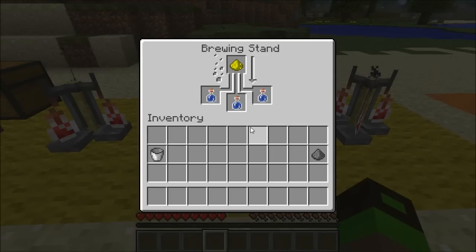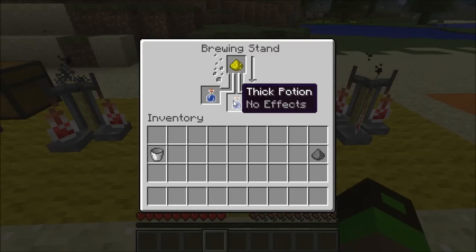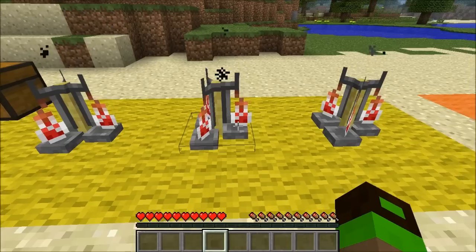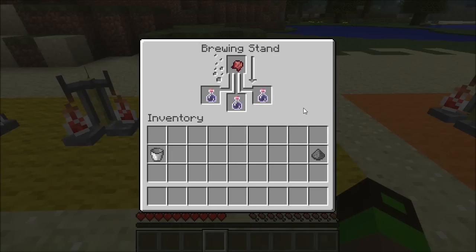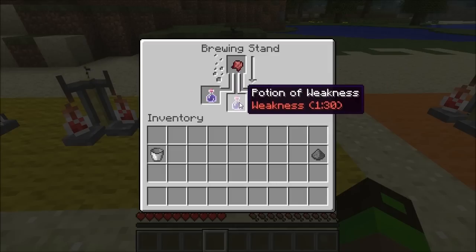Next, we have glowstone, which gives us a thick potion. Drinking this will have no immediate effect but it's used for brewing some tier 2 potions. Finally, we have the fermented spider eye, which actually gives us a potion that has an effect: the potion of weakness.